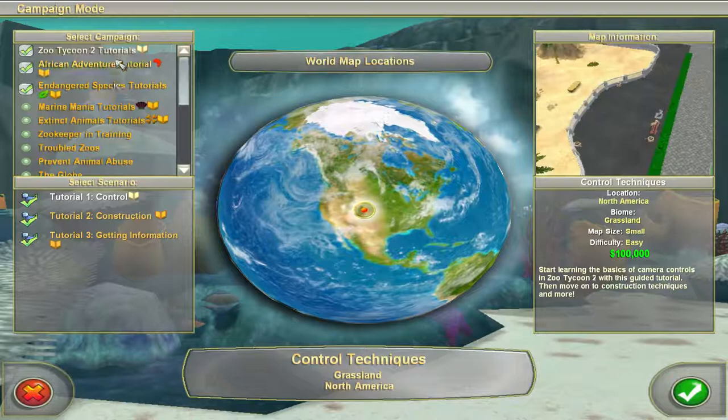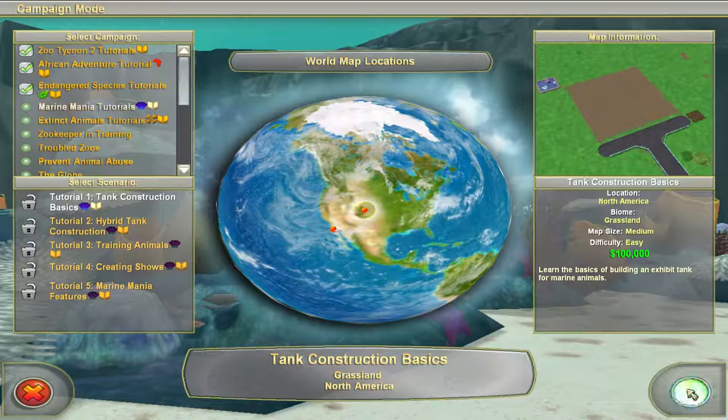This water background is pretty fitting. We've done the previous three already, so now we're going to do Marine Mania. As much as we can — I don't know how much — but we're going to try and blaze through it.